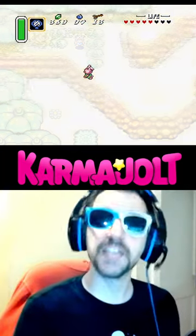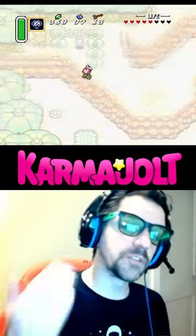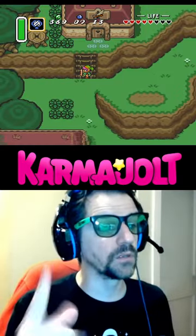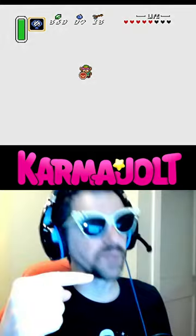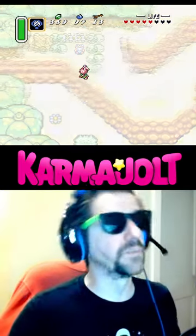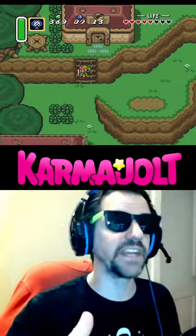Now do this frame-perfect thing two more times. On the third time, you'll have control of Zelda when you reach the light world, so walk above the portal and wait for a second. Now slowly inch back into the portal and do this trick one more time going to the left. Then when you warp to the light world, just stand still.